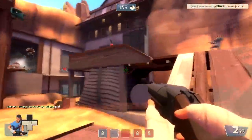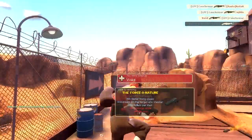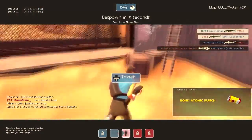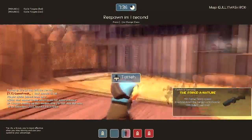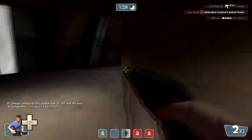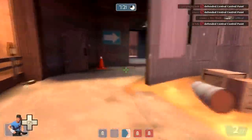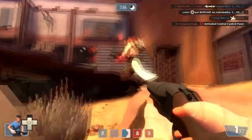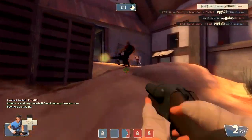I wasn't sure if that was a spy or not, but I realized when he didn't stab the soldier that he couldn't be one of our spies. Sadly I missed the scout with the Force of Nature behind me. The pistol is just the perfect finisher with the Force of Nature — if you hit someone and they have a little health left, you can easily pick them off with the pistol.